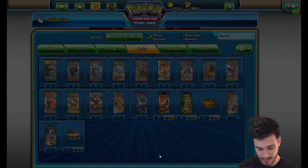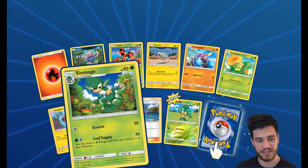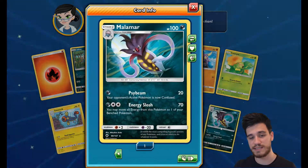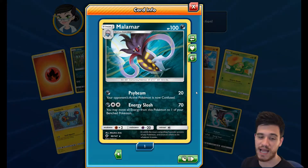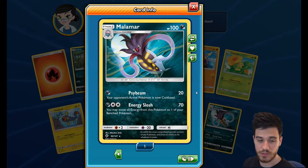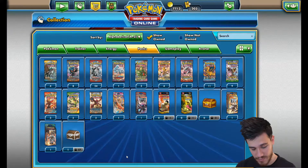Last pack from the Burning Shadows set. We have a Pansage, a Simisage, and another Pansage — an interesting situation. The last rare is a Malamar — a 100 HP Darkness-type I don't have. With 1 Energy, Psybeam does 20 damage and confuses the opponent's active Pokémon. With 3 Energy, Energy Slosh does 70 damage and lets you move all energy from this Pokémon to one of your bench Pokémon. That concludes the Burning Shadows packs.